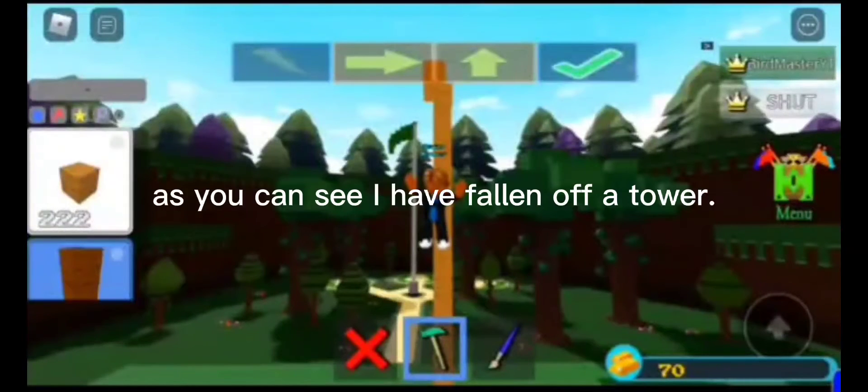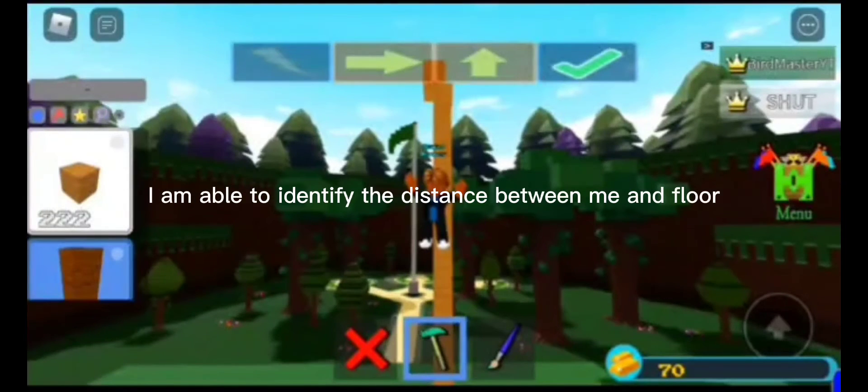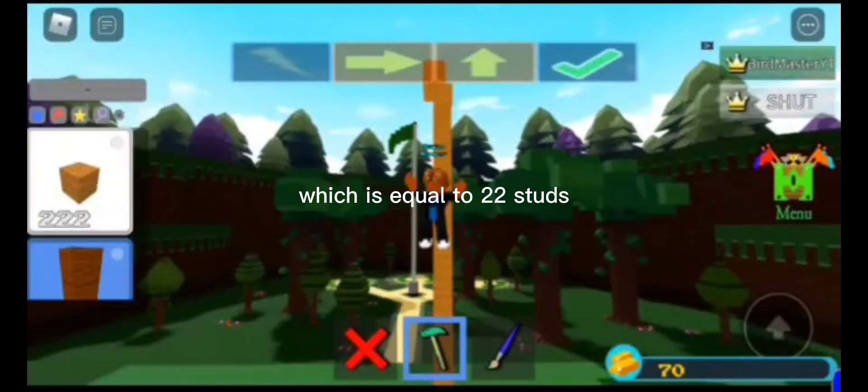As you can see, I have fallen off a tower. If I calculate Pi times the amount of skill I have, I am able to identify the distance between me and the floor, which is equal to 22 studs.